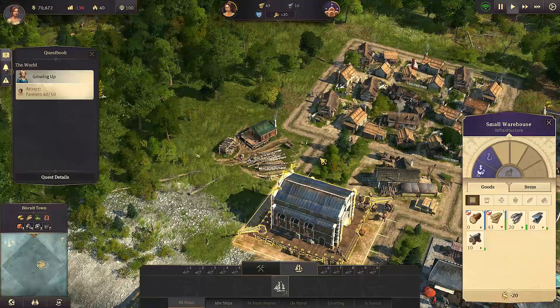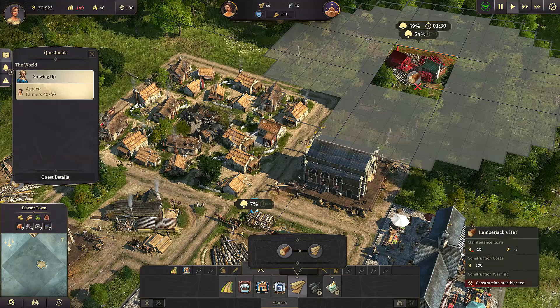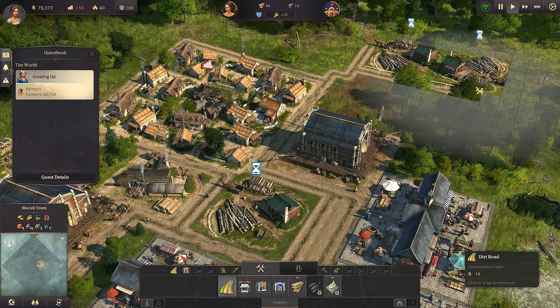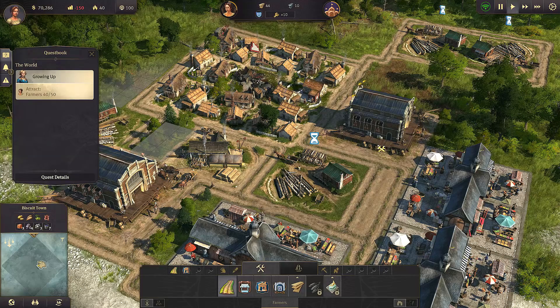A lumber yard right in the middle of the woods - look at that! I should have done that from the beginning, I'm an idiot. Let's build a couple there - right, and now we can build some dirt roads to connect this to this. Look at that - it's bloody doing it fine now. I'm such an idiot, I'm so sorry everyone.